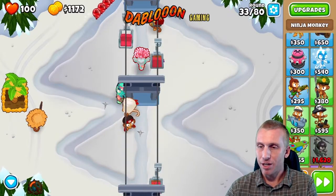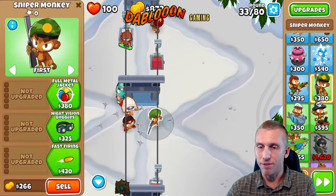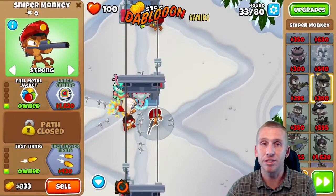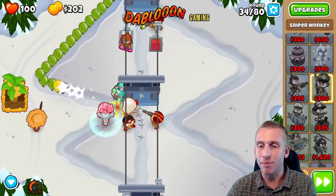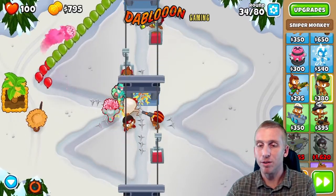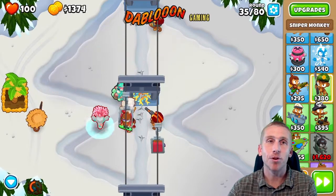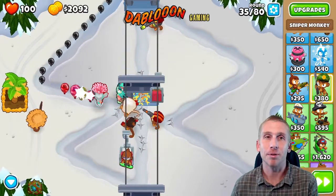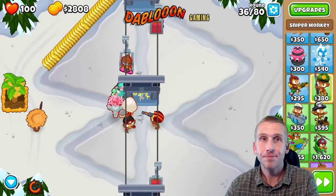We do have a MOAB coming soon. Put this guy somewhat close because we're going to cluster later, and then we're going to get a monkey village to take care of our camo. Our biggest worry is level 40 for that fortified MOAB coming out. We're going to get our sniper monkey down with full automatic and that 1-6-2-0 upgrade, and then if we have the money, we're going to get a chopper.